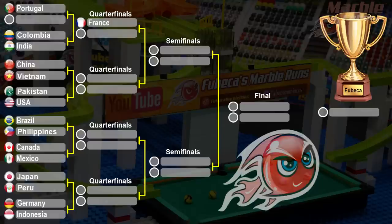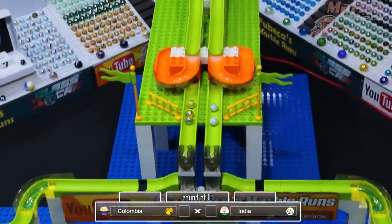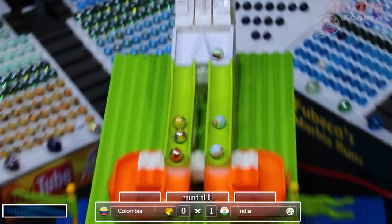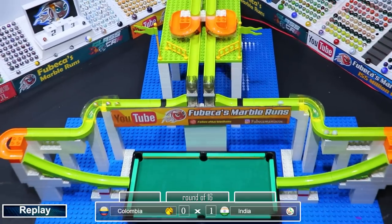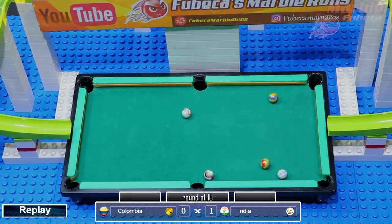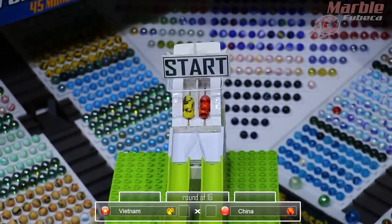Next up, we have Colombia versus India. Colombia didn't make it past the first round in the last tournament, and India didn't either, so one of these is guaranteed a better score. Colombia has a marble in the center pocket, which scores a point for India, and India will advance. Looking at the replay, one of the India marbles was lagging behind, but it was Colombia who unfortunately got a marble in one of the pockets. The goal is to stay on the board and not fall into the pocket.